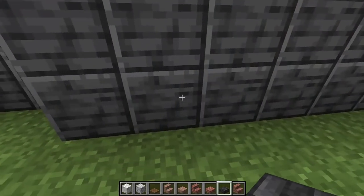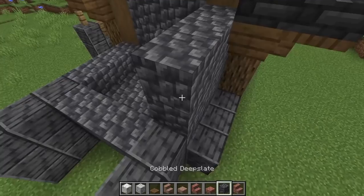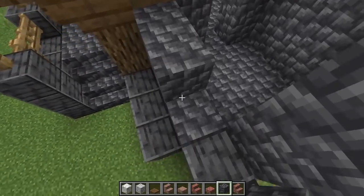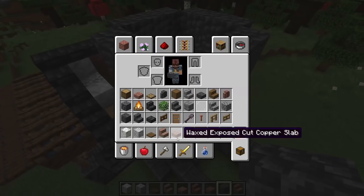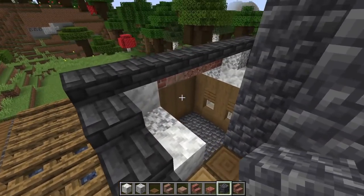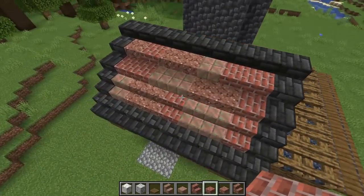The tower is currently elevated three blocks. Go another three up to reach six, then continue to ten total with the cobbled deep slate. Fill in the little middle section with the same block combination we used below — it should look like this when you're all done.